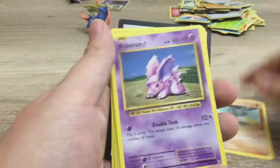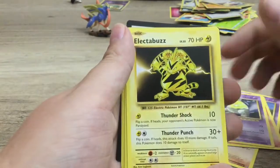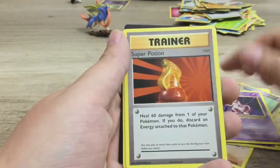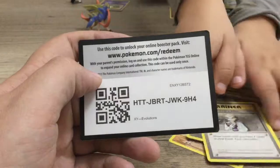We've got Machop, Nidoran, Ponyta, Drowsy, Electabuzz, Reverse Holo Raticate, Mewtwo, Super Potion, Double Colorless Energy, and Professor Oak's Hint. There we go.